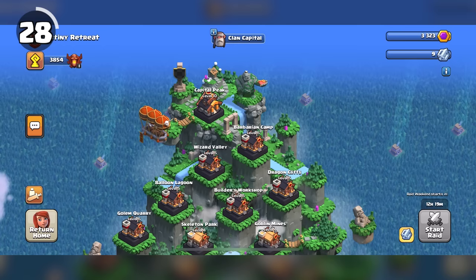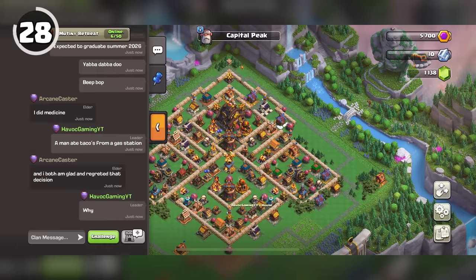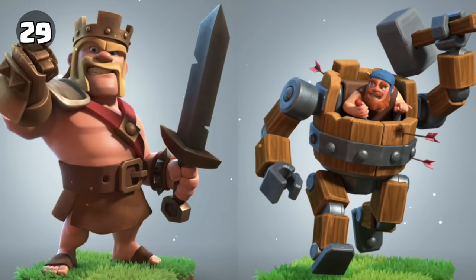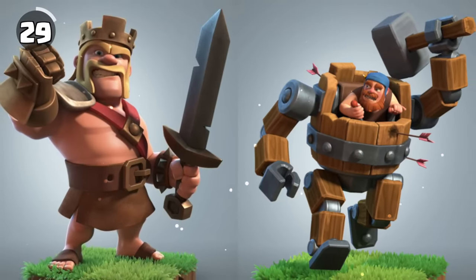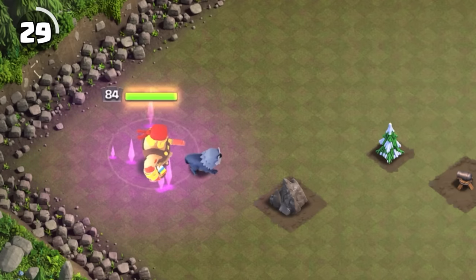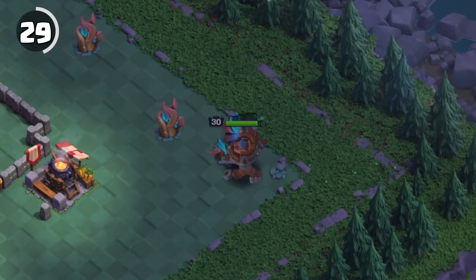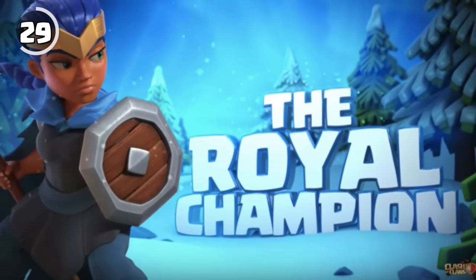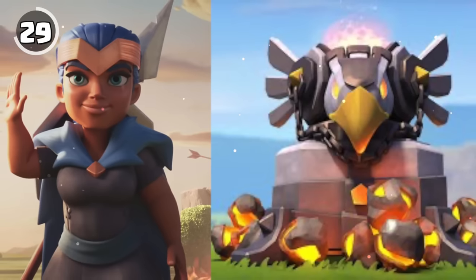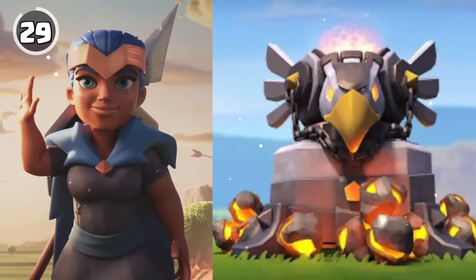You can practice attacking your own clan capital districts by going to them, opening the chat, and clicking on challenge. The Battle Machine uses the same roar the Barbarian King does, but in a deeper pitch.